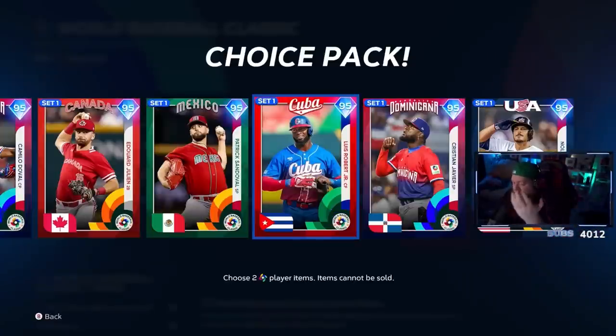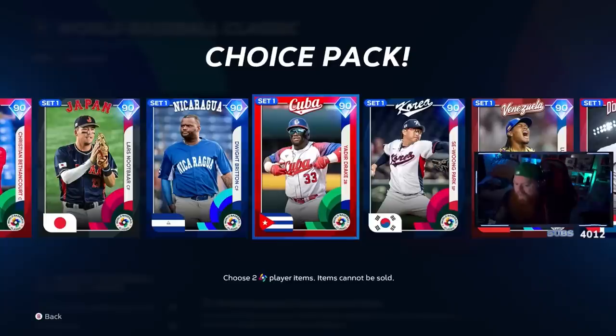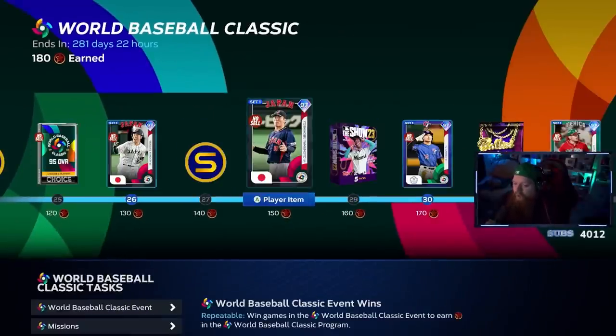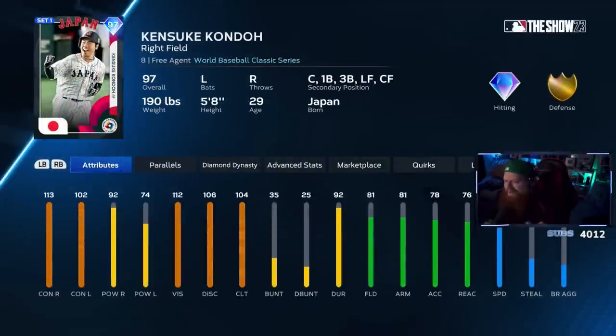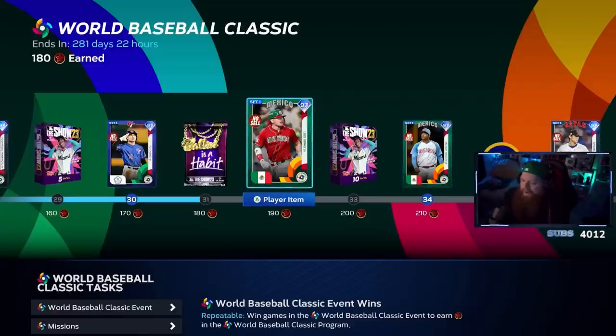As you continue to grind you get 95 packs and 90 overall cards. I've taken them and gotten parallel XP with a ton of them. I'm at 180 stars so I'm not done with the program, but I've unlocked quite a bit — Yamamoto, Kondo, who plays right field, catcher, first, third, left, and center.